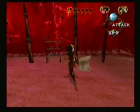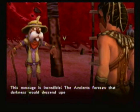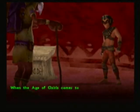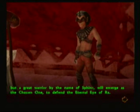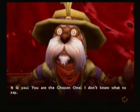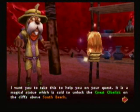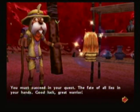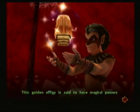You have done it! You have translated the five golden obelisks of Heliopolis! This message is incredible! The ancients foresaw that the darkness would descend upon us and inscribed the ancient prophecy of Ra on the obelisks. When the age of Osiris comes to an end, the shadow of Set will descend upon us, but a great warrior by the name of Sphinx will emerge to be the chosen one to defend the eternal Eye of Ra. It is you! You are the chosen one! Take this magical statue which is said to unlock the great obelisk on the cliffs above South Beach. You got the Hathor statue! This golden effigy is said to have magical powers!